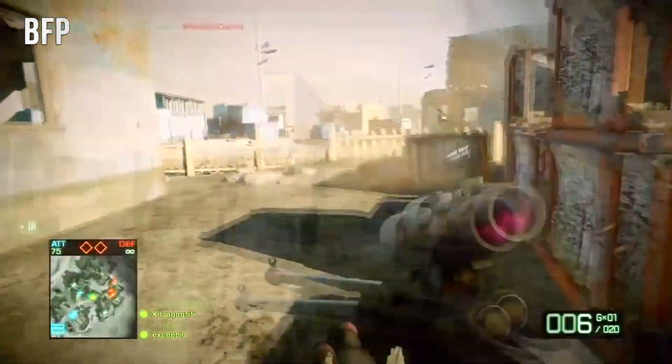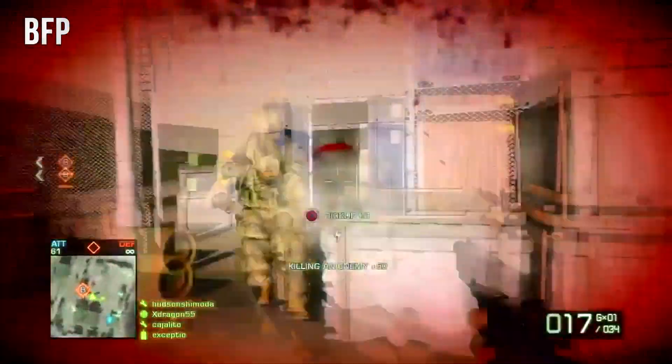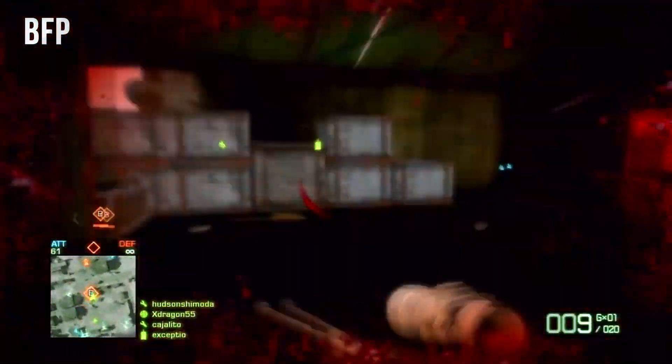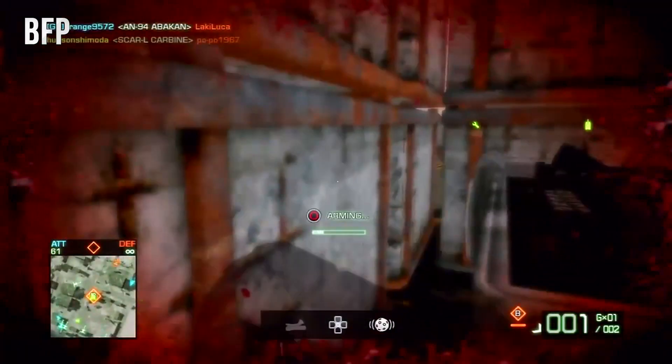The other five maps that haven't been revealed at all are Flood Zone, Rogue Transmission, Longhang Dam, Heinen Resort, and Dawnbreaker. So these maps have not been revealed at all.